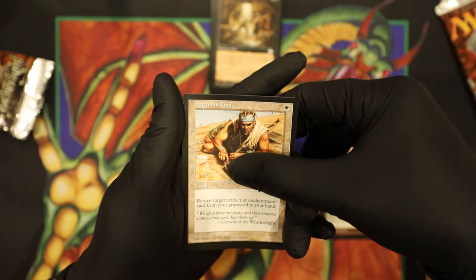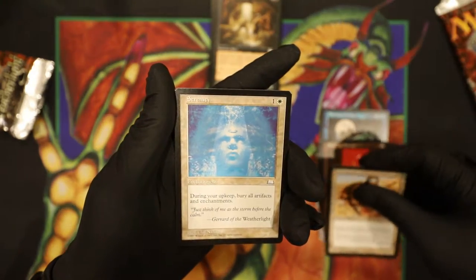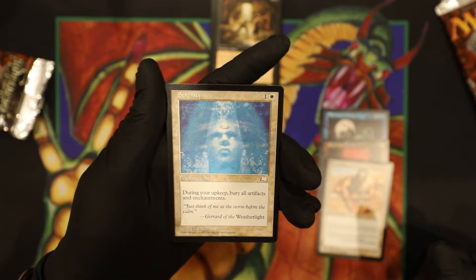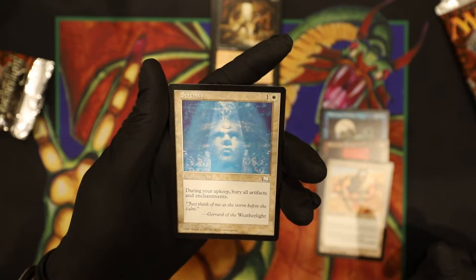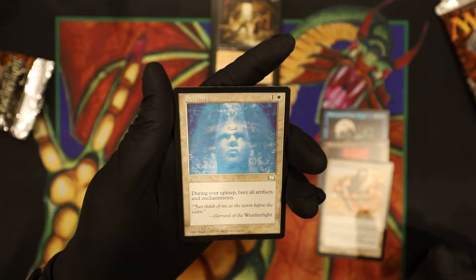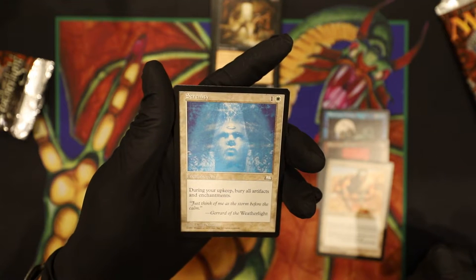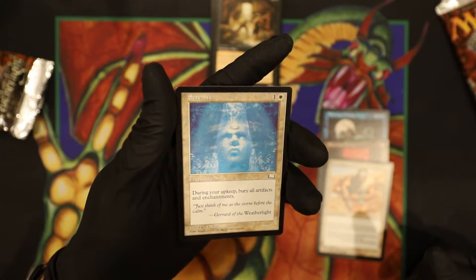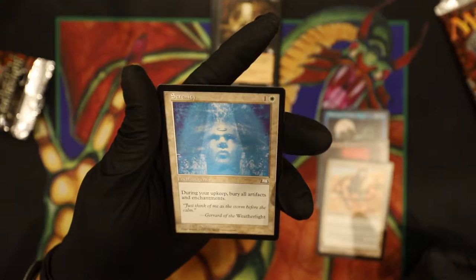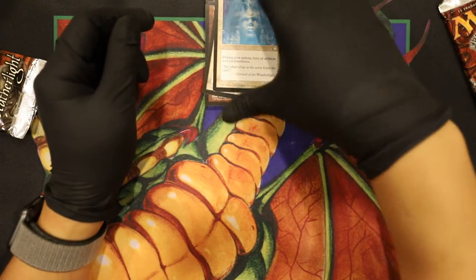We still have a chance at the rare — are we going to get the Null Rod? It's a white card. It's a Serenity: two-mana enchantment, during your upkeep bury all artifacts and enchantments. Ouch. It could be a pretty good playable card. It's going for about $1.38, but for some reason online — if you're playing Magic the Gathering Online — it's like $7. That's gotta be a typo or something. Anyway, that's our first rare. No hits at all.